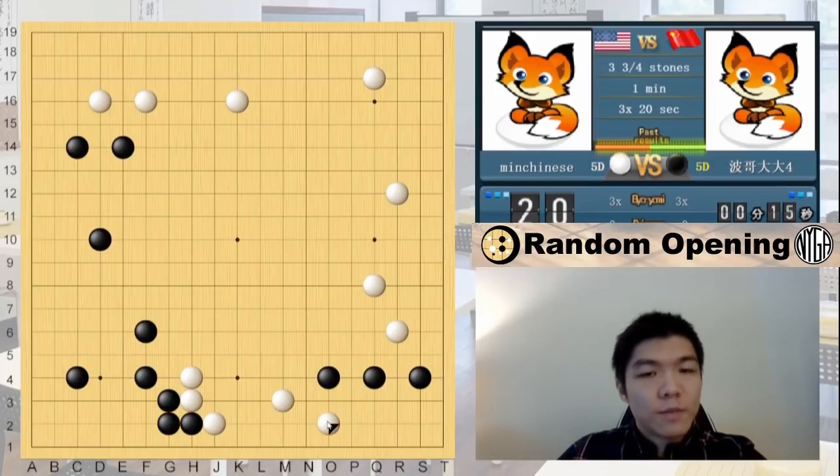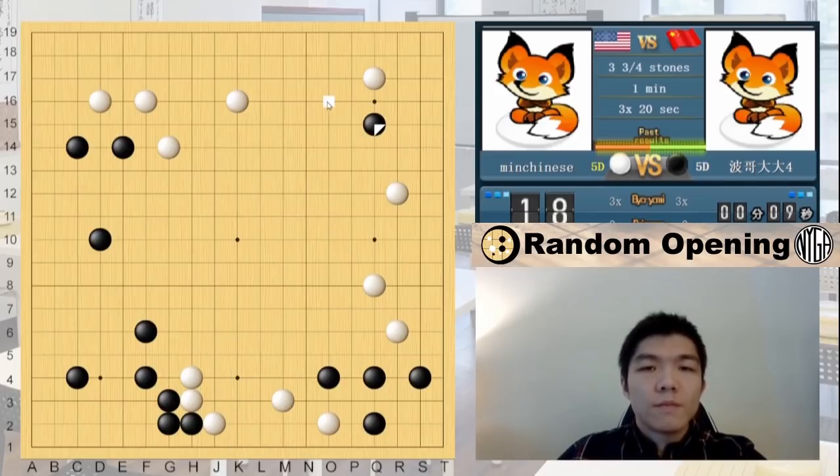Black is extremely focused in their territory here, which is not a big deal for me because I have a big Moyo as well. And I pretty much invade it on the lower side in sente. So in all cases I'm very happy with that result.